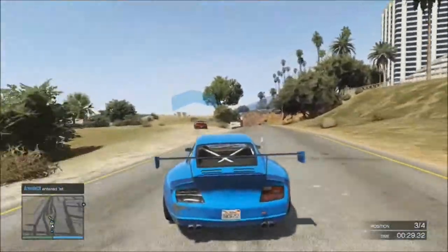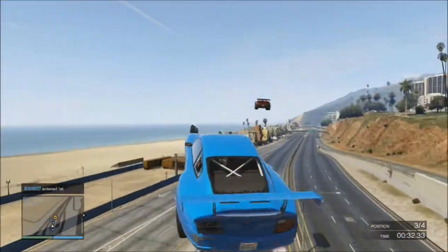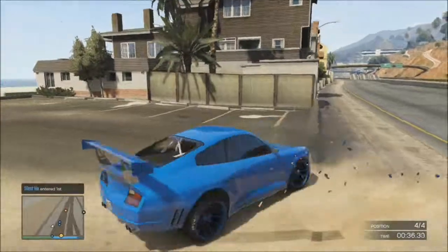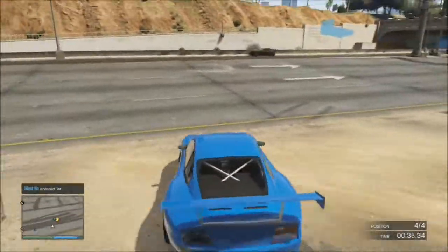And then you've got to go over here and you could just jump off here normally, but he decided to put a ramp in so you could get even more air. Make sure when you go off that ramp you do hit that checkpoint just there — quite often I miss that.